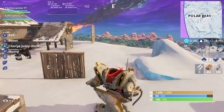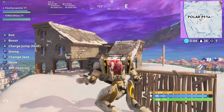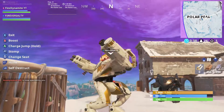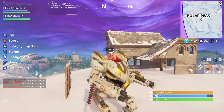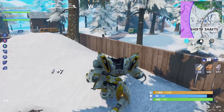Now I'm going to show you what it's like in duos. You basically split it with your teammate — he controls the guns and I control the body. As you can see, I walk around and he just shoots stuff.